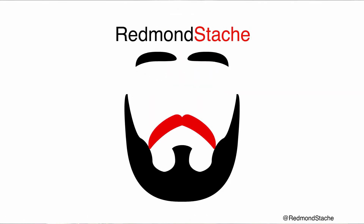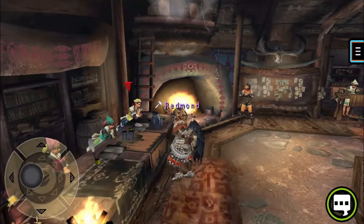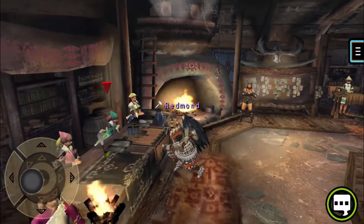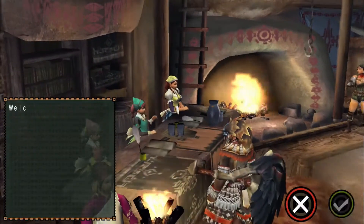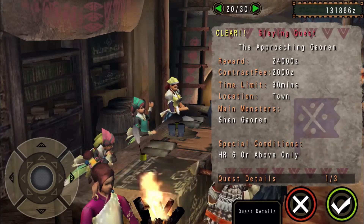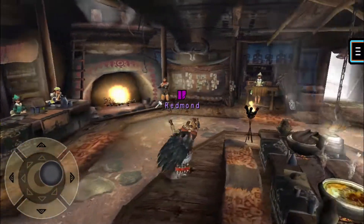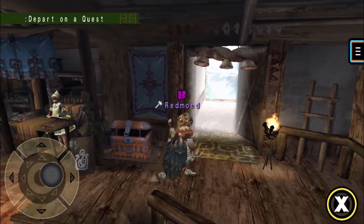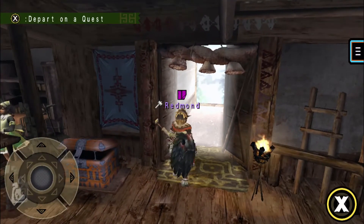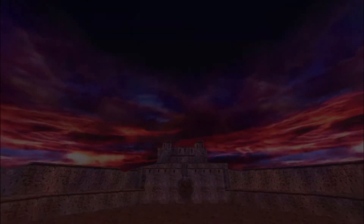Hello and welcome back to Monster Hunter Freedom Unite for iOS where today we're doing something a little special. I unlocked it through some off-screen shenanigans. We are going to be fighting a Gen 2 Fatalis — the high rank one, so it should not immediately murder me. I don't really remember much about Fatalis in this game, though Castle Schrade is very different than it is in Gen 4.